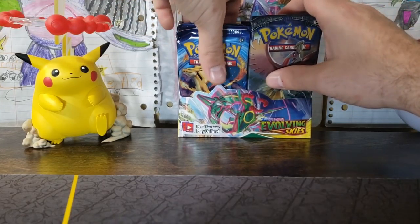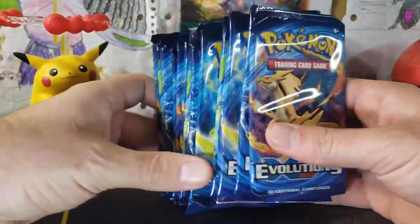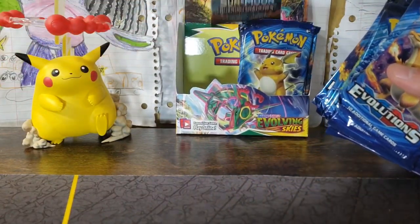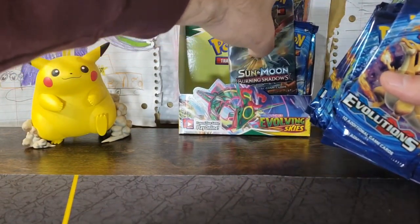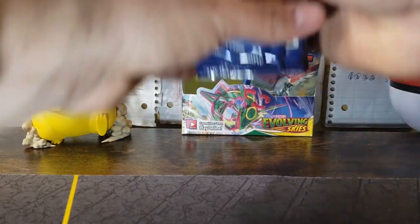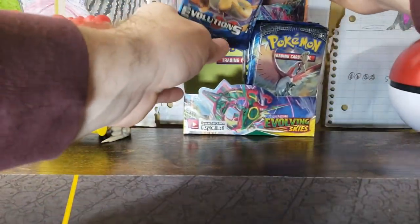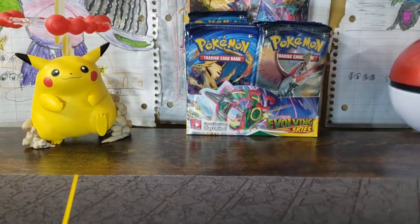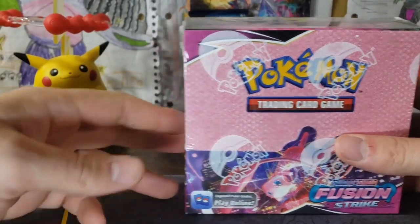Most of this is Evolutions — look at all these we're going to open, there's more over here. We are going to go Charizard hunting when we hit 100 subscribers, so do not forget to do that. And let's open up this Fusion Strike booster box.